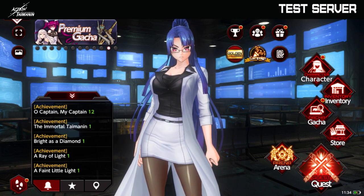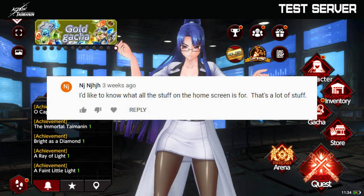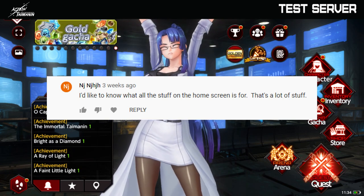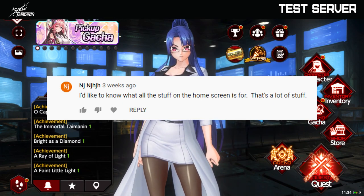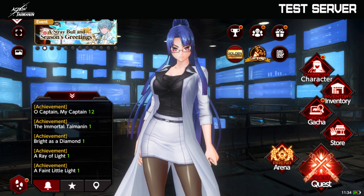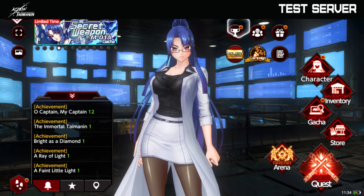One of our players asked for something in the last video — I'm going to put his comment here. So basically he wants to know what all the buttons in the main interface are for. It can be really overwhelming, especially if you're not used to this kind of game, to understand what everything leads to. Let's begin with the items here on the top.